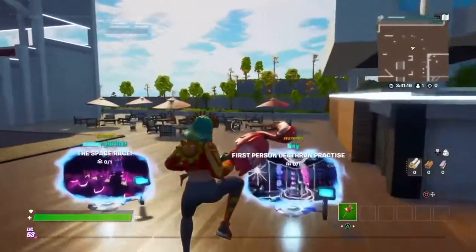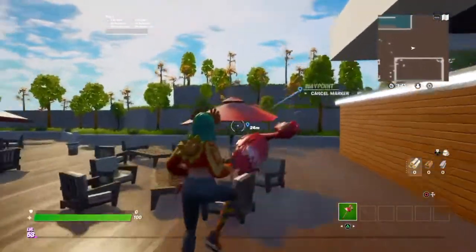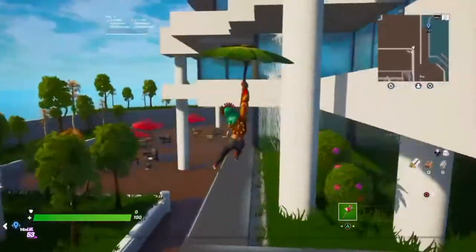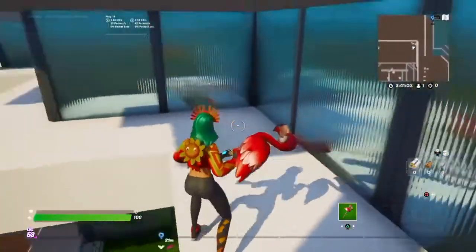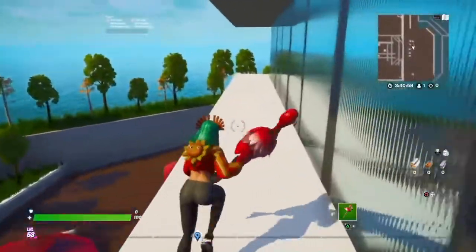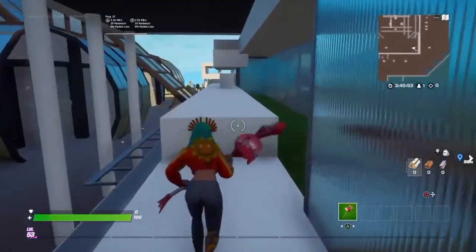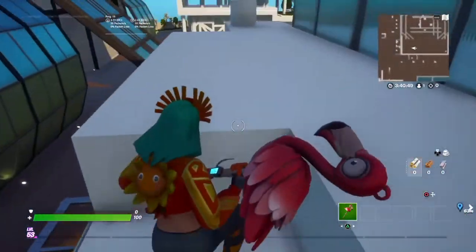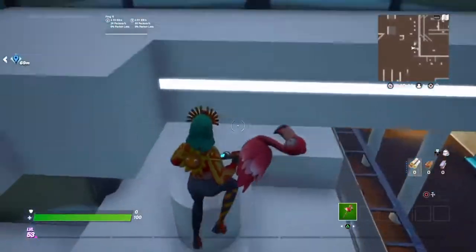You need to go between the portals and then jump here. Use your glider redeploy and then you can jump on the bush like this. Then you need to walk around and just keep walking circles around the building, but you have to go higher every time.